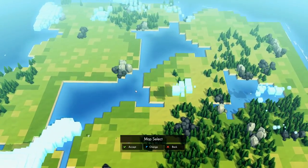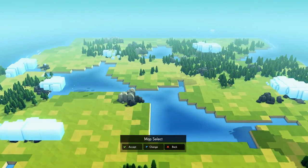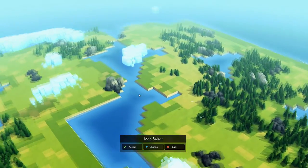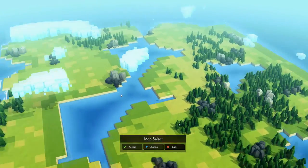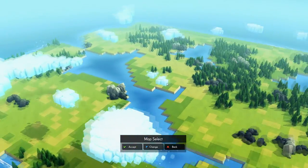Let's just get right into it. The very first thing is you're treated with a map, and the maps are procedurally generated. You can click on 'change' to change up your maps if you want. This is a very strange and at the same time very cool map. We've got a lot of water on this map — we have like this river almost going straight through the middle of our little continent.